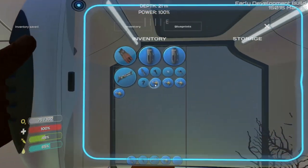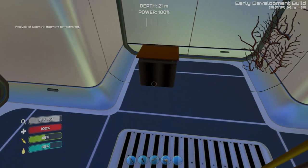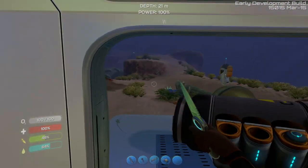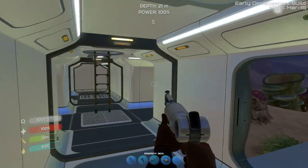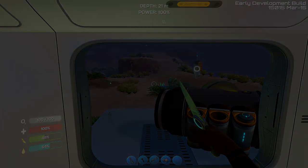And the analyzer — so if I do this, put that in there. Seamoth fragment commencing and then it'll tell you one percent, two percent. So it'll tell you what percentage it's at and then it'll notify you in the bar to the left when it's done and you have new blueprints available. I think we're going to wrap things up for this episode. I hope you all enjoyed. If you did, leave a like and I will see you all next time. Peace, friends.